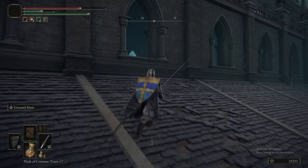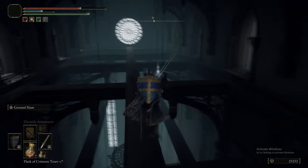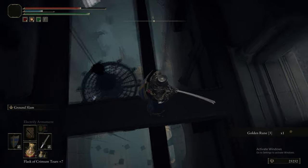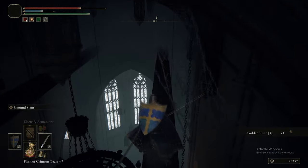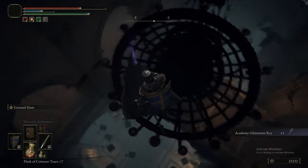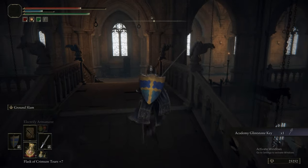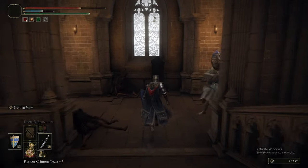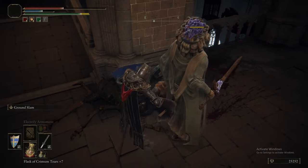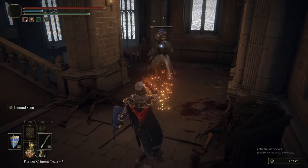Following that, we're heading into the rafters. You could jump down the side, but get down to that bit via the rafters because there is Thops' quest item on this chandelier for some reason - the second of the Academy Glintstone Keys. Now you'll take that back to Thops and then he'll be very grateful, come here, and like all NPCs in every Souls game ever, he'll travel to a location to die and leave you his gear.